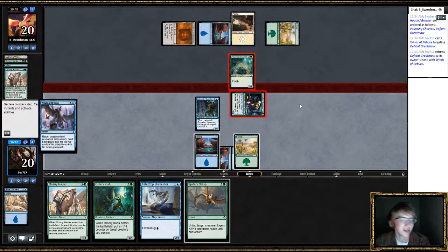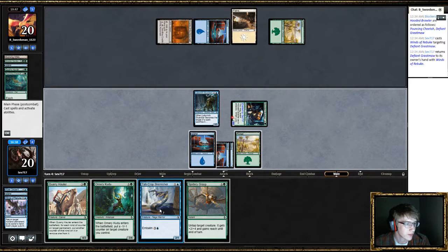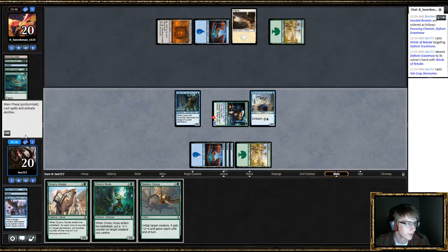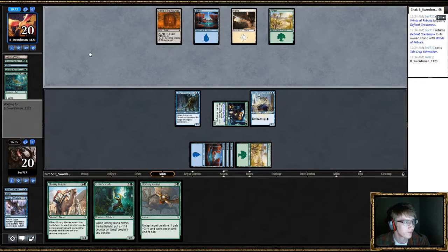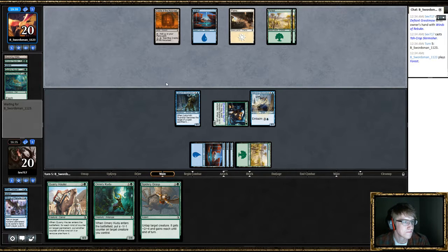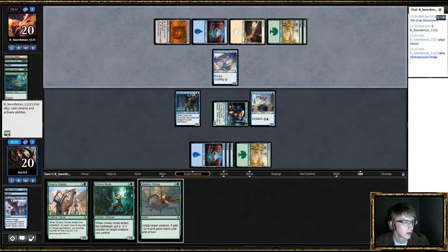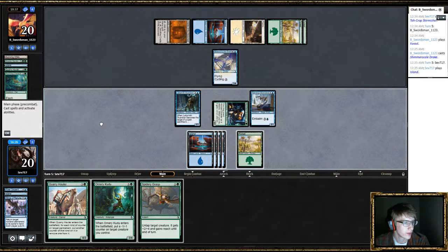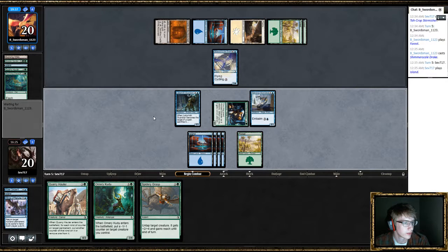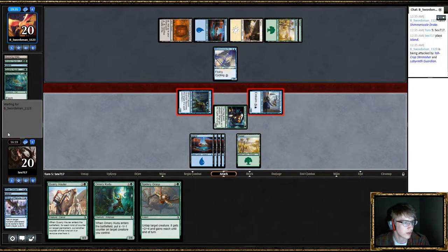Now we can play — it should've been pouncing cheetah because these both trade with pouncing cheetah. I make play mistakes all over this game. I'm just gonna attack into it with both of them. If I spidery grasp to kill that thing, I'm definitely feeling pretty good about it.